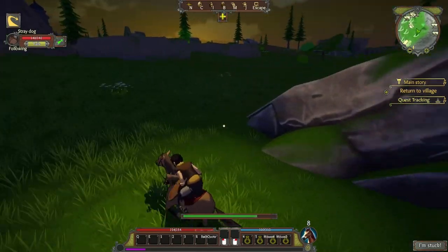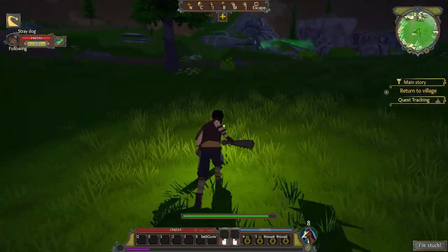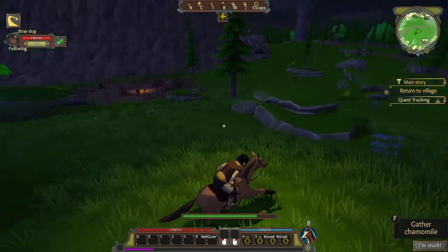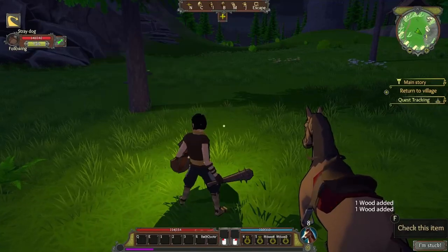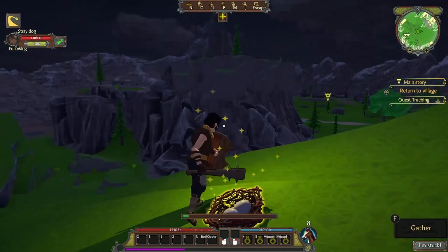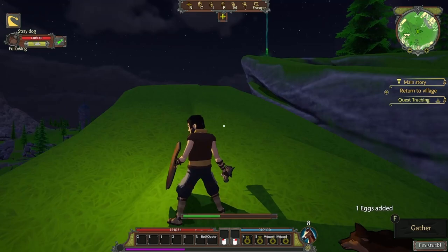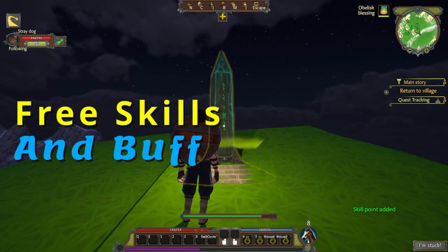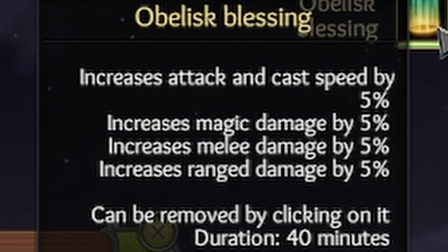Since we have our horse we can ride around and gather as much material as we can — flowers, deer for meat and leather, wild berries. You can avoid the larger bandit camps if you want. Grab any wood you see, healthy roots, and eggs scattered along the mountains. Also if you find any obelisks, grab them — they give you not only a skill point but also a blessing: 5% more range, 5% more melee damage, 5% more magic damage, and attack speed for 40 minutes.